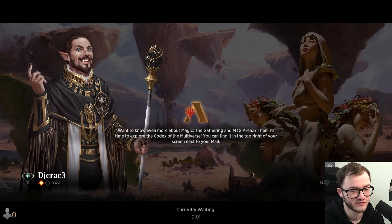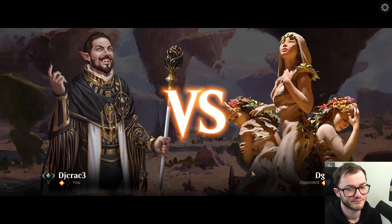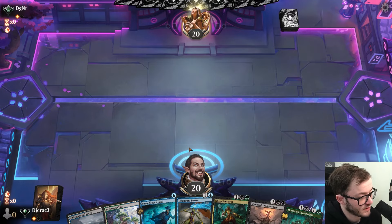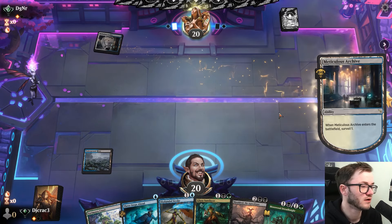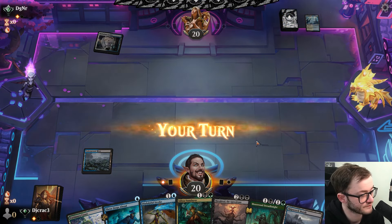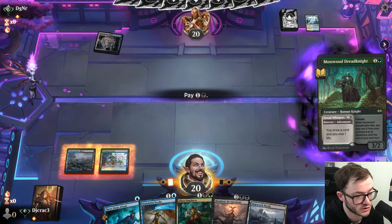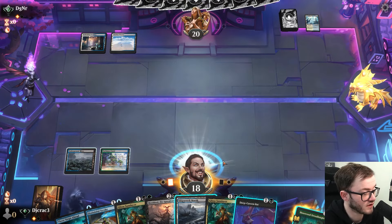Yeah, I'm gonna run it back. Unfortunate mulligan to five, brutal, and getting stuck on land — it just happens. Give me a good hand. Okay, it's not the best but I'll take it. As long as I can keep hitting land I'm fine. I've been trialling this deck for a bit and it always seems to struggle on land — I'm running 24, maybe I should go 25.